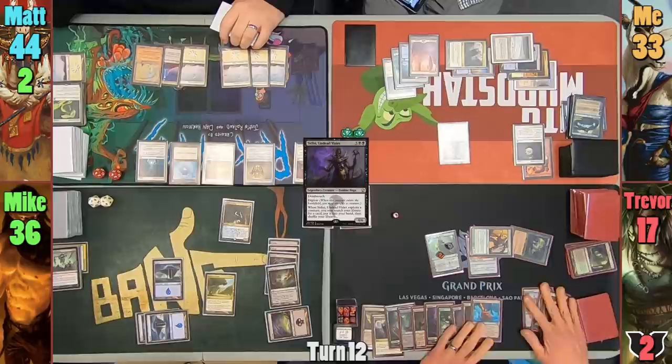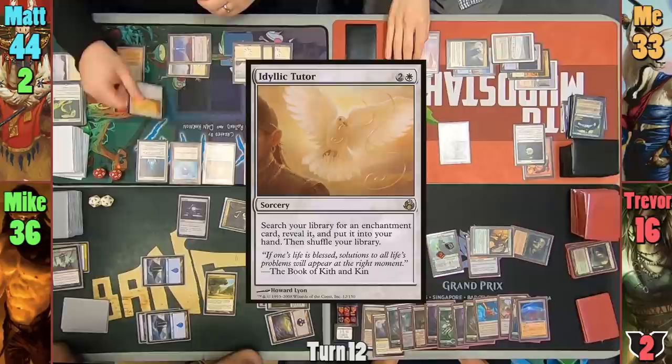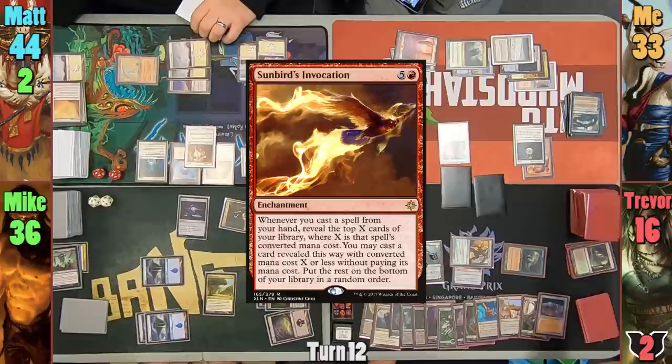Mike draws and has to leave some of his lands tapped from the Vorinclex effect. He casts Sol Ring for 3 and swings the Thief at Trevor for 1. Matt plays Idyllic Tutor in his main phase, which only costs 2 thanks to the Medallion. He grabs an Ivory Mask and puts it to hand. The mask then hits the field, and at the end of turn I activate Wild Research to find Sunbird's Invocation, putting it to hand and discarding Grasp of Fate.